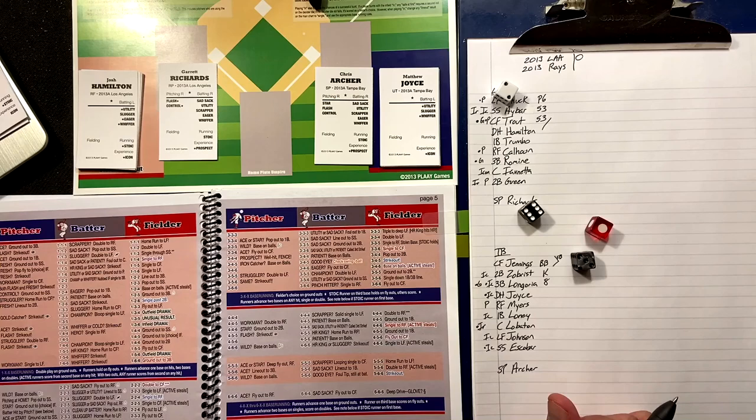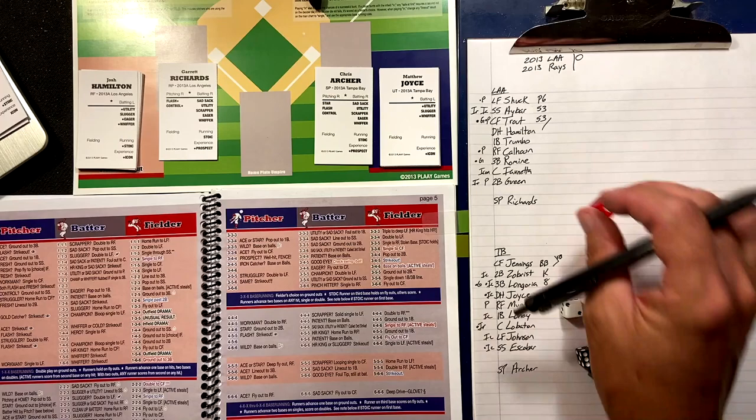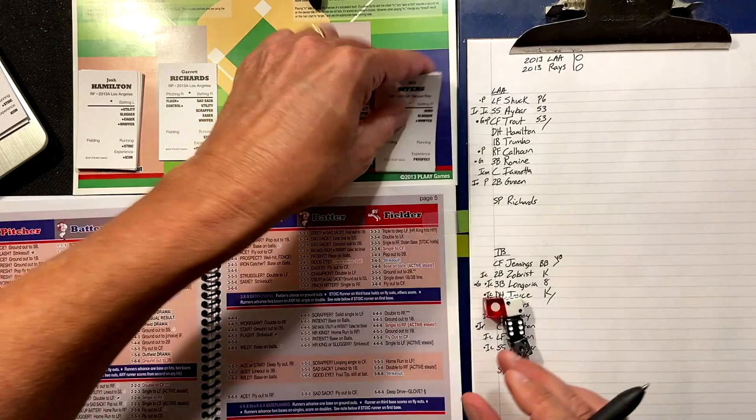Brings up Joyce — two-three-six — double control? Not double control. Is he eager or utility? Semi-utility, so he grounds out to second. Is he a whiffer? He strikes out. We roll again to see if he's a whiffer — and he is going to strike out.